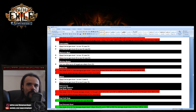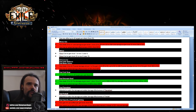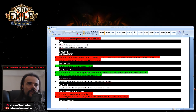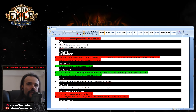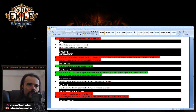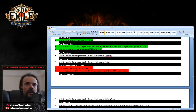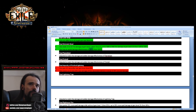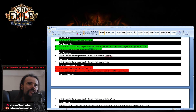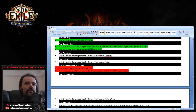Blade Vortex was nerfed along with Blade Flurry in general. Blade Flurry also got a hit. Wild Strike got a small buff. Whirling Blades got a slight nerf. Immortal Call — look at the damage effectiveness, 200% — 25 more damage effectiveness, very sweet. Impurities has also been nerfed — four percent aura effect per charge down from five, and now you take 25 percent less damage of the associated element instead of just 25 percent reduced damage.